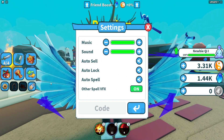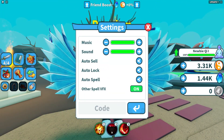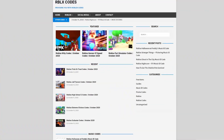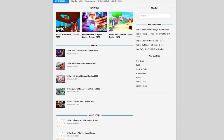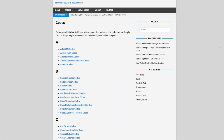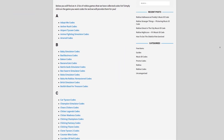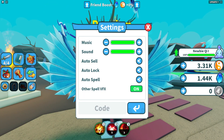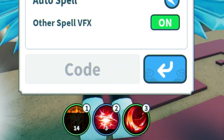Are you fed up of watching YouTube videos for Roblox codes? I've got a solution — rblxcodes.com. On the website you can find game codes, music codes, and guides. There's tons of stuff to check out, and we have codes for over 300 Roblox games, so if you need a code for a game it will be there.